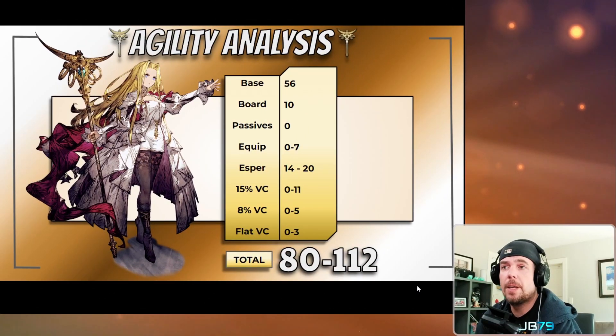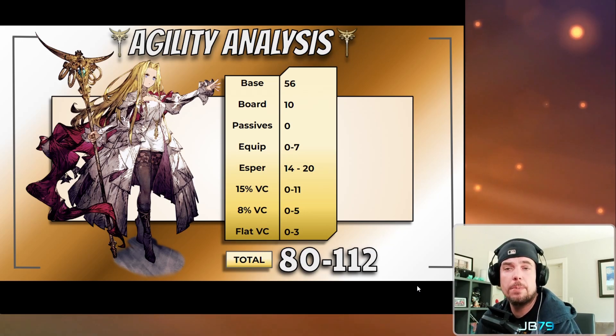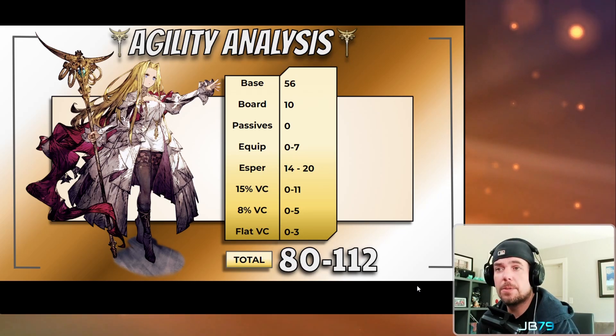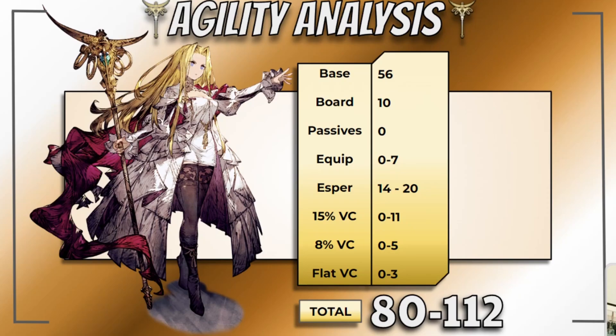I mentioned earlier that I was a little concerned about Macherie's base agility. Here's a quick one-sheet analysis I put together. While Macherie certainly isn't a speed demon, I think she can get to a spot where she'll be just fine, though it may require a 15-agility card in your party's primary slots. In some parties you may get away without that, but in top-end PvP ranks it will be a must. On the absolute low end, her agility would be in a pretty rough spot at just 80 — that's with a slow esper and no agility bonuses or cards.